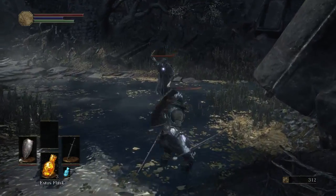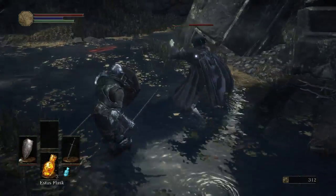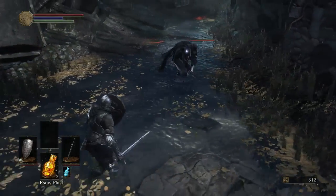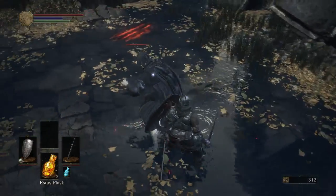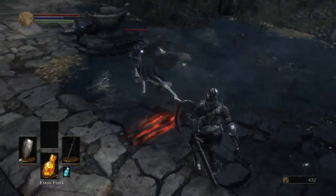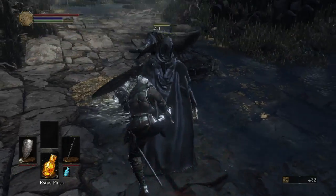Whenever you discover a new enemy for the first time, you want to play defensively. As they try to hit you, you'll start to notice openings in their attack patterns. Once you learn these openings, you can start going for attacks when they leave themselves open. Sometimes their attacks even leave them vulnerable to backstabs.